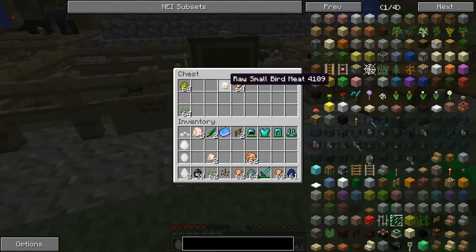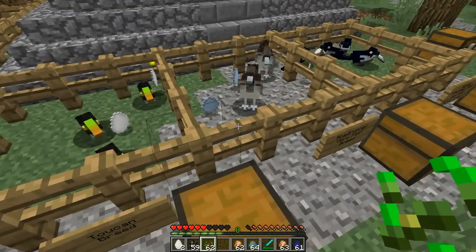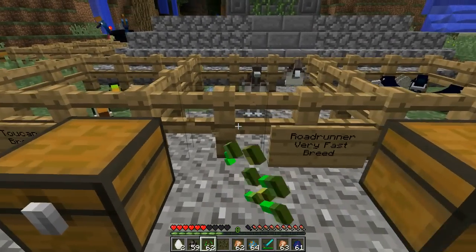The good thing is they do lay eggs. You can get multiple if you want to and they look pretty cool. You can also kill them for small bird meat. These birds are so loud though — that's incredible. So the next one is the roadrunner — a very fast bird that will run away from you.